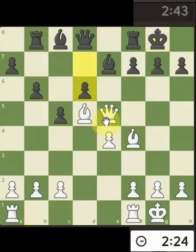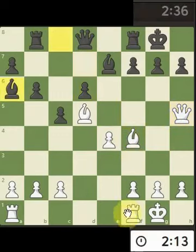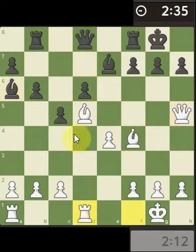Oh never mind, never mind — need to move the queen, maybe facing their king, put pressure towards the king area. So this isn't too bad a start. It's attacking the rook so I'll just bring it opposite their queen.